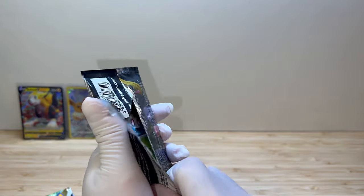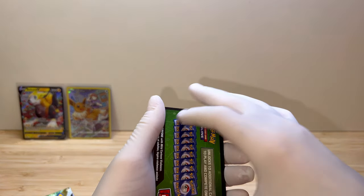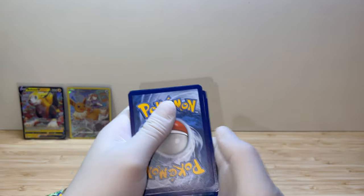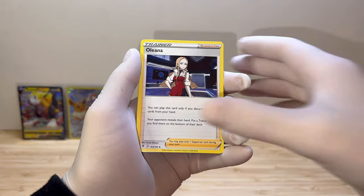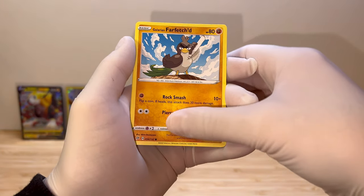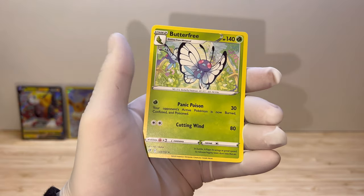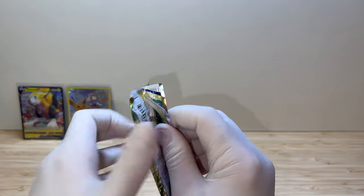Let's go Brilliant Stars! Now let's see on Rebel Clash. Is this actually the worst set out of Sword and Shield? I don't know. Here is your code. Based on the color of the code, we probably won't get any pulls, but that's all right. We get energy, Oleana, Luxio, Draclock, Phantom, Drip Drippy, Farfetch'd Honedge, Durant reverse, Butterfree non-holo. Nobody likes the Rebel Clash.